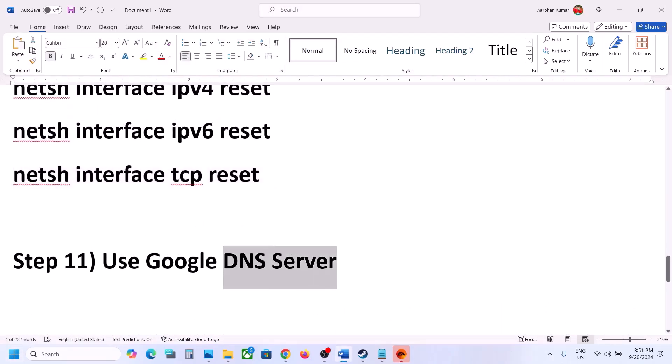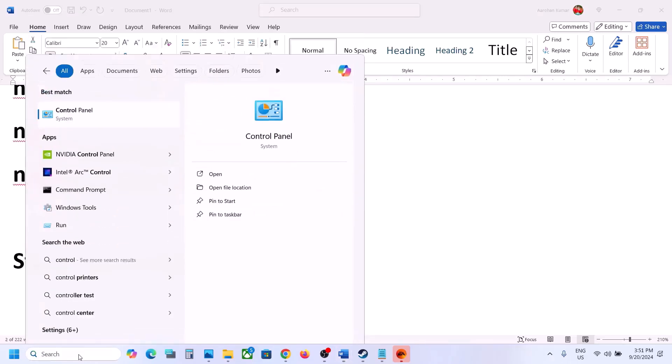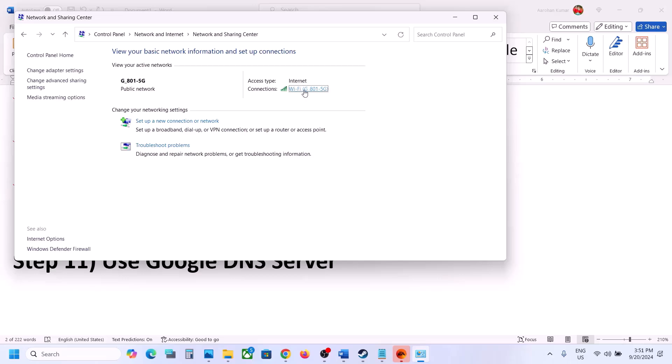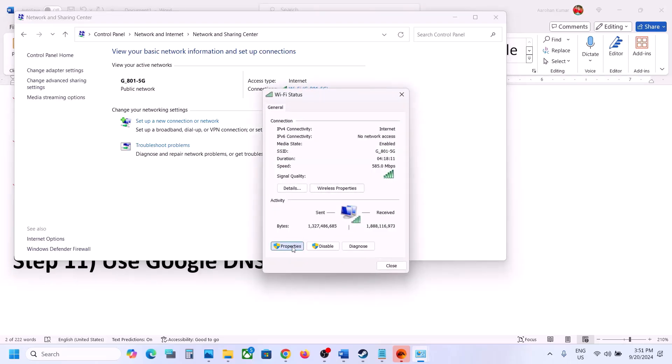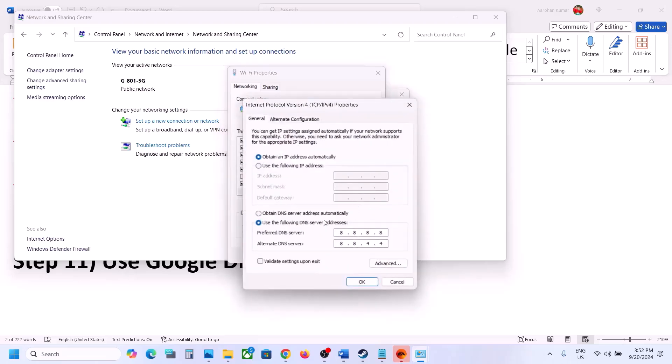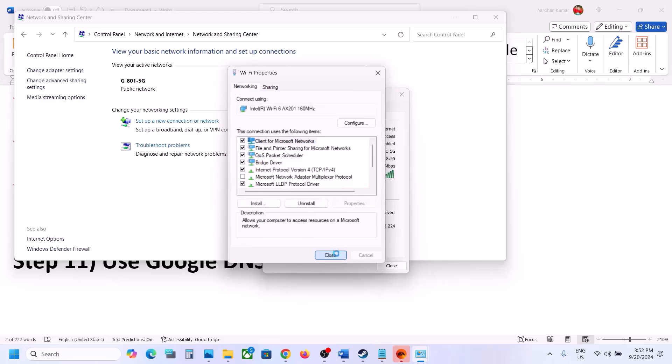Next step: use Google DNS server. Open Control Panel, go to Network and Internet, then Network and Sharing Center. Click on your network, then click Properties. Select 'Internet Protocol Version 4 (TCP/IPv4)' and click Properties. Select 'Use the following DNS server addresses' and enter 8.8.8.8 as the preferred DNS and 8.8.4.4 as the alternate DNS. Put a check on 'Validate settings upon exit,' click OK, and close the windows.